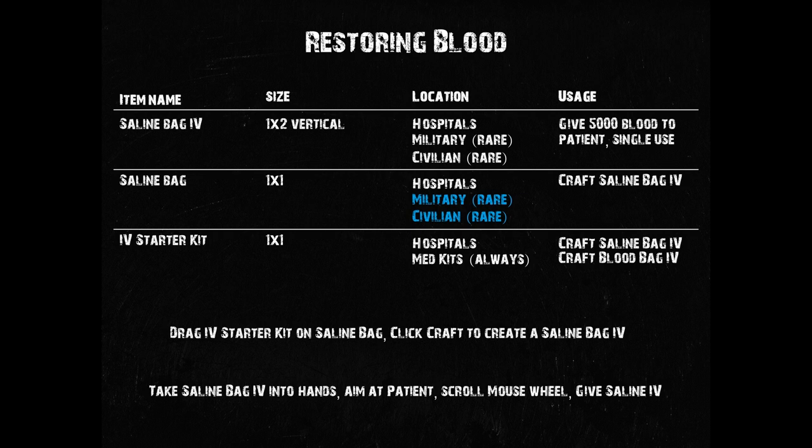Saline bag IVs are a two-slot item that can be found primarily in hospitals, but very rarely also in barracks and even civilian buildings. It's a wide, flat item that is fairly easy to spot due to its bright color. Saline bag IVs can also be crafted by combining a saline bag and an IV starter kit. Saline bags look similar to saline bag IVs but they're a bit smaller — they can be found in hospitals as well, and I think occasionally in civilian and military buildings. IV starter kits can only be found as individual items in hospitals, but there's also always one of them in med kits. Med kits can be found in hospitals, civilian and military buildings, so you can indirectly find IV starter kits there as well. If you've found a saline bag and an IV starter kit, drag one of them onto the other — the item you drag the other one onto will be highlighted in yellow and you can then select craft from the menu to produce a saline bag IV.